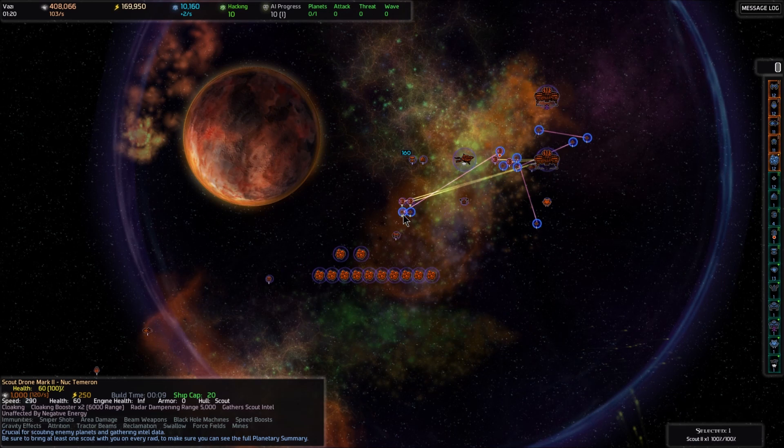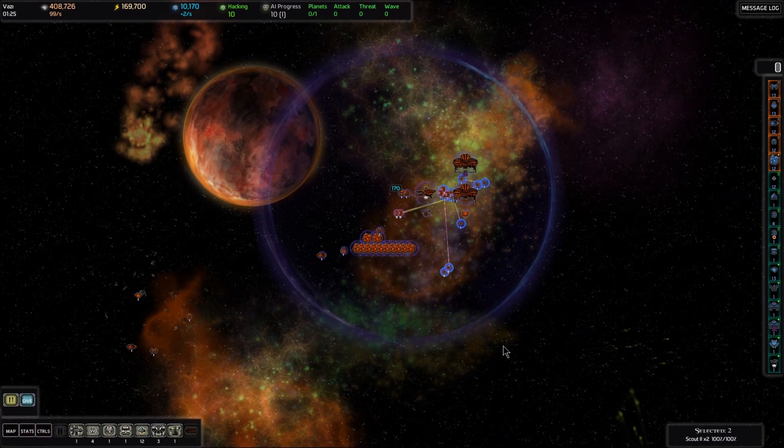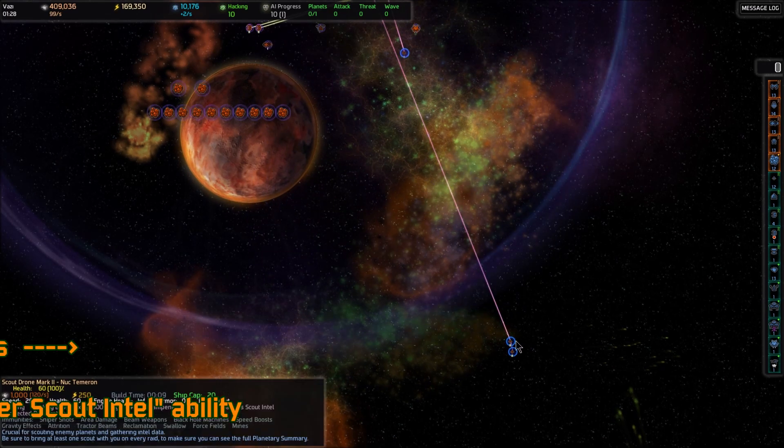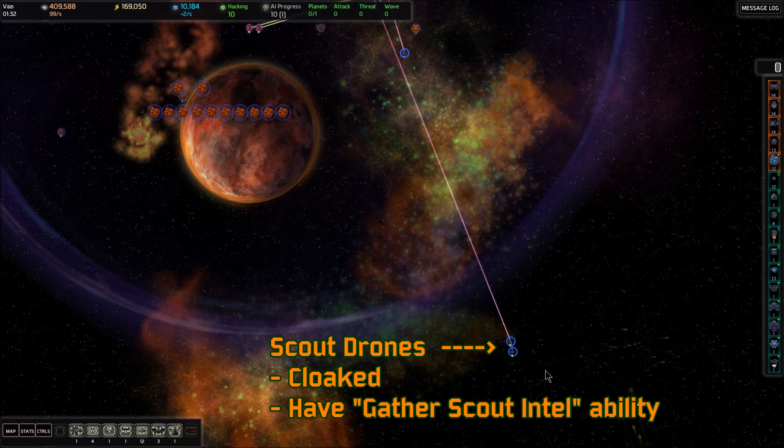We also always start with two Mark II Scout drones. Any ship that has a little blue circle around it means it's cloaked — the enemy can't see it unless they spray it with a tachyon beam.